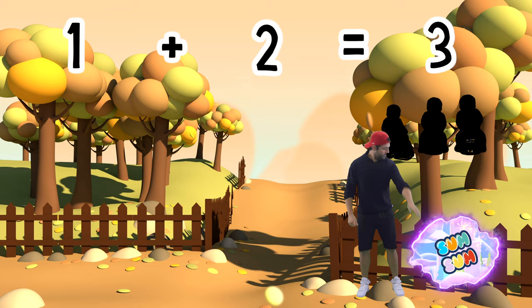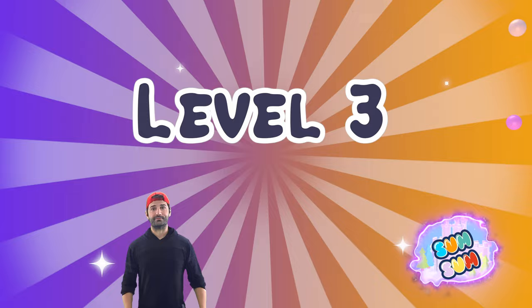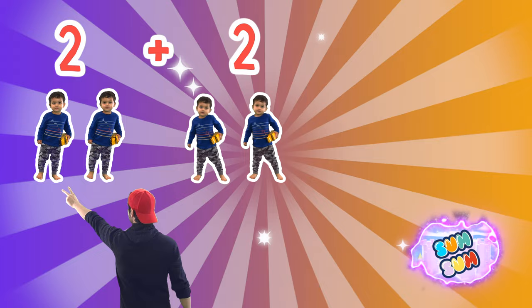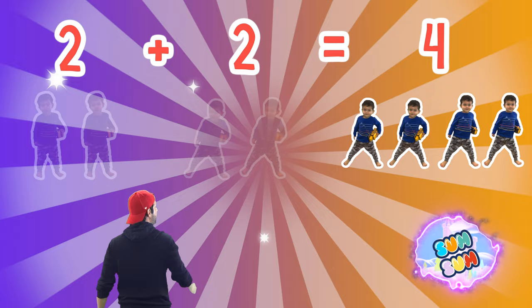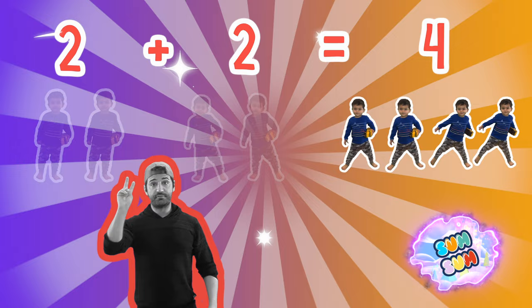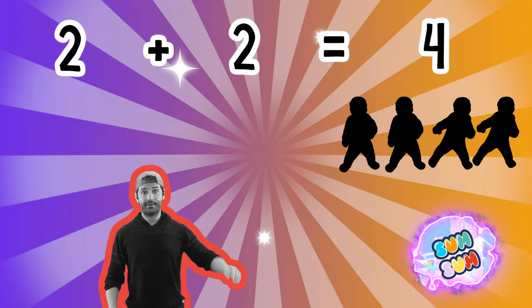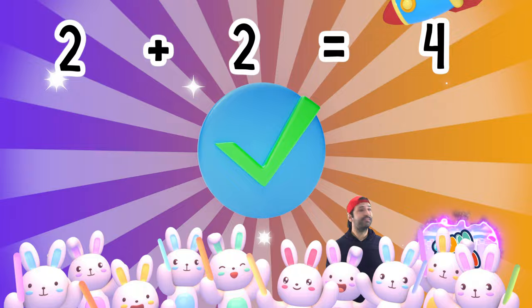Level 3 — Let's check. Yeah! Two dancing Jojo's plus two dancing Jojo's. If we have two dancing Jojo's plus another two dancing Jojo's, that's four dancing Jojo's. The sum of two plus two is four. One, two, three, four. Let's check. Yeah!